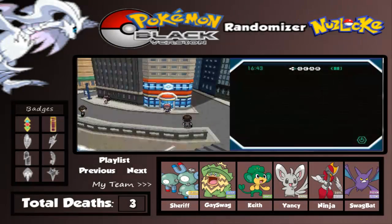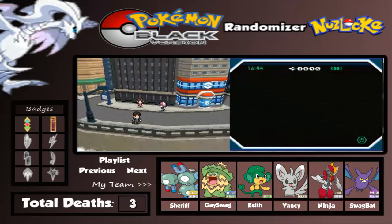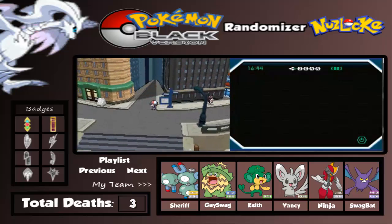Hey guys, welcome back to another episode of Pokemon Black Randomizer Nuzlocke. Last episode we were in Castelia City and we caught a new Pokemon. My name is Ludicolo and we're in Skyswag. We caught 3 Pokemon actually with this encounter area.